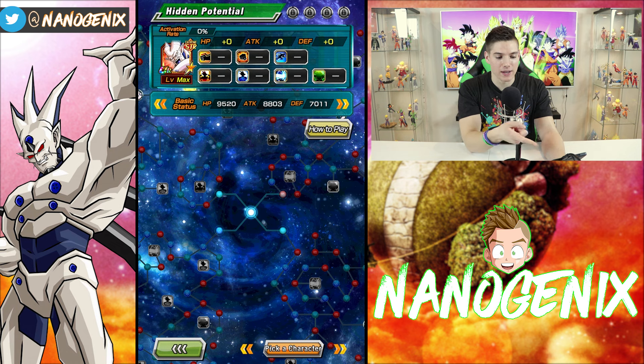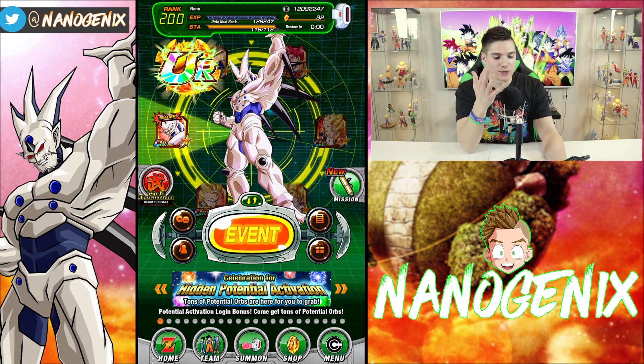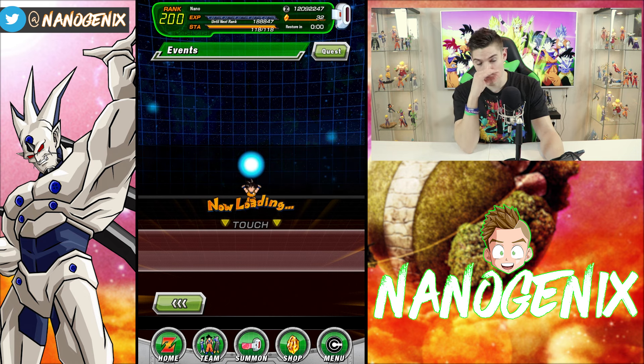We're going to reverse my Omega because I have three Omega Shenrons sitting on my account right now — I pulled four of him, I can't believe it. We're going to reverse him, go over actual paths. If you guys are just interested in seeing the orb system, you can skip ahead a bit, but we're gonna hop into the daily first.